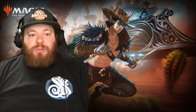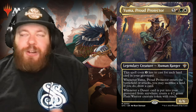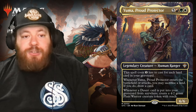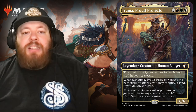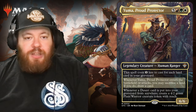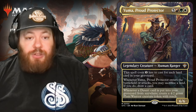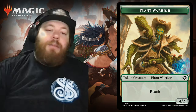We're going to dive into the creatures first. We're going to talk about Yuma, Pride Protector — this is the standard commander that most people would run with this pre-con. Yuma costs five mana: a red, a green, and a white — Naya colors. He's a legendary creature human ranger. This spell costs one less to cast for each land card in your graveyard, which gives some foreshadowing about the theme of the deck. Whenever Yuma enters the battlefield or attacks, you may sacrifice a land; if you do, draw a card. Whenever a desert card is put into your graveyard from anywhere, create a 4/2 green plant warrior creature token with reach.